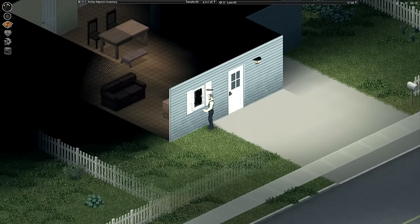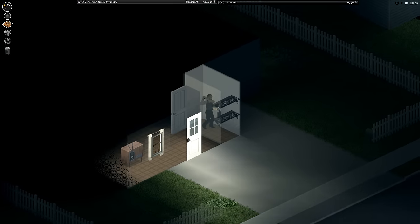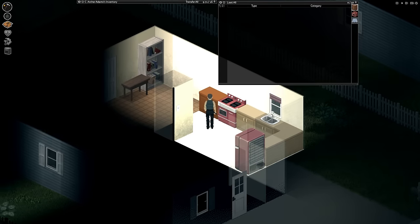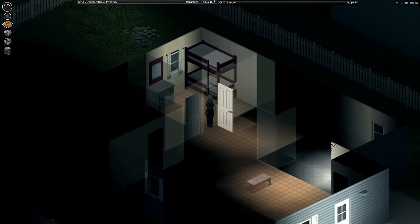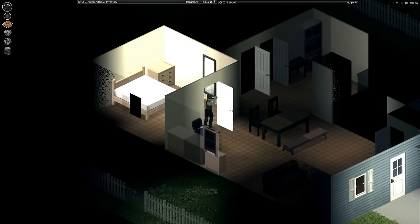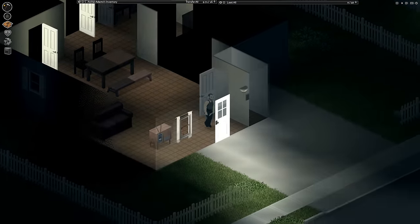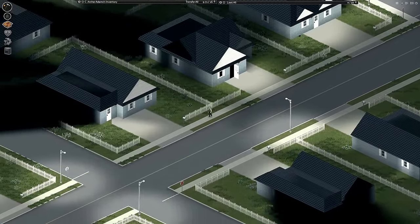Broken window. Some gated community. Look at all this crime — broken windows already. Not much loot in this place. Maybe that's why the window is broken. Somebody robbed it already. There's literally nothing in this house. I don't think I've ever seen that. I'll just keep moving down the street. Seems like the most legitimate thing to do.